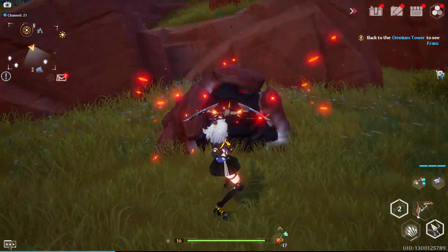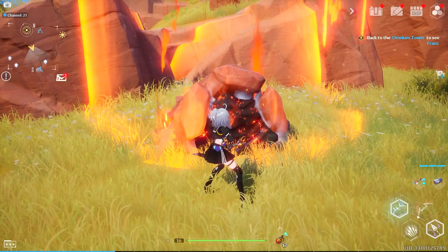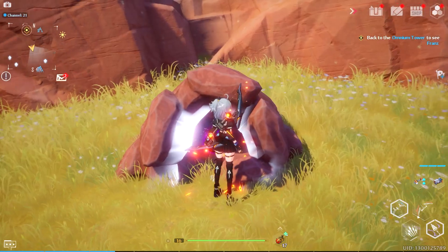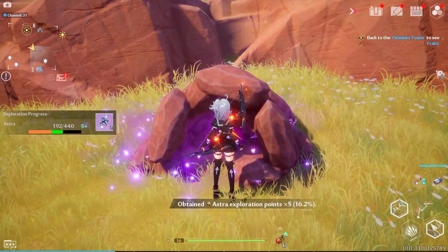Then you get the fire version ones, and there's a plant one that has this tar over it. If you see anything with this black tar over it, you need to shoot it with a fire weapon so that you can melt the tar and collect the nucleus inside.